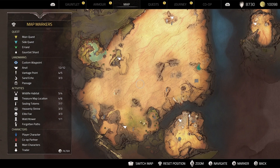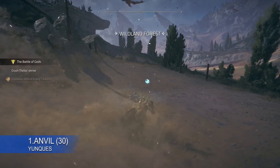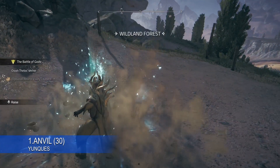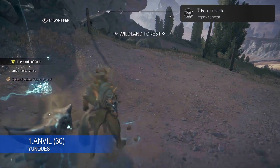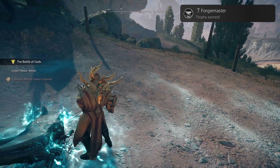Now I'm gonna show you each type of collectible and how many you will need for the trophy. Remember to use R3 on the map to see the collectible details in each zone. I'm gonna comment only if needed at some points to clear things up. There is a secret anvil that you may struggle finding, so I'm going to show it in the queen's quest almost at the end of the video.